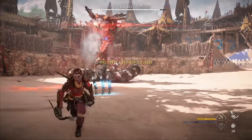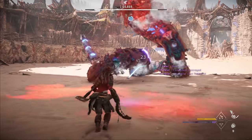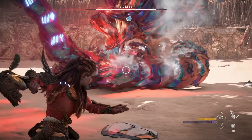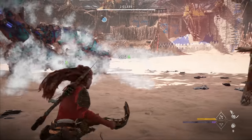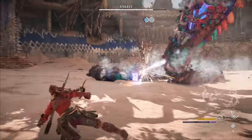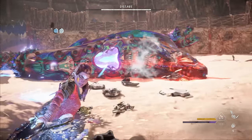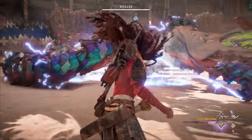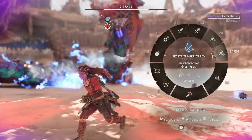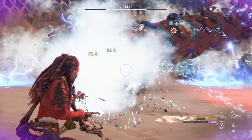We bait the slitherfang into the traps for a nice chunk of damage, then go straight to our shredders. When using the shredders, you want to target the middle third of the slitherfang's body because it's susceptible to knockdown damage — targeting it causes a stagger, and continuing will trigger a knockdown that lasts 12 seconds. This makes it very easy to target components like the purgewater sack. Exploding that got us enough valor to trigger our valor surge — Elemental Fury — which will make it easier to use frost arrows to build up the Brittle State.